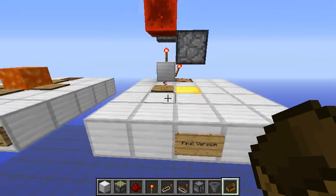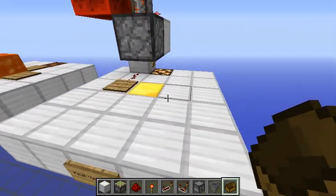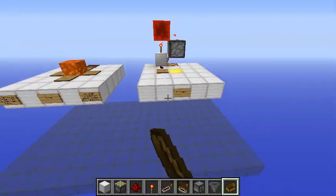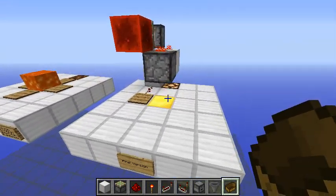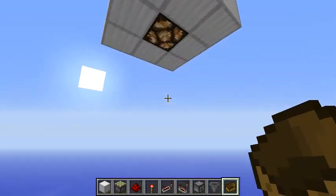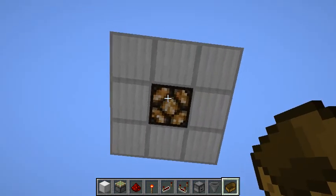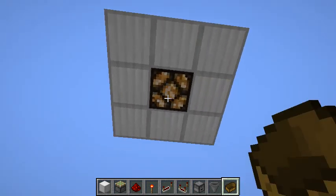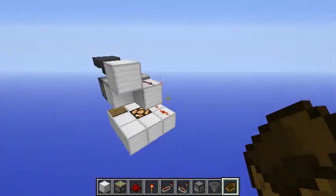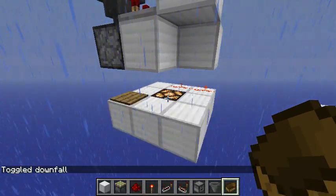I have this sort of obsession with redstone lamps, and inspired by his map — which I modified a little bit — I decided to make this work with the lamp as well. This is exactly what you are going to see now: if I place a boat on this lamp, the lamp blinks and you can use it once again.